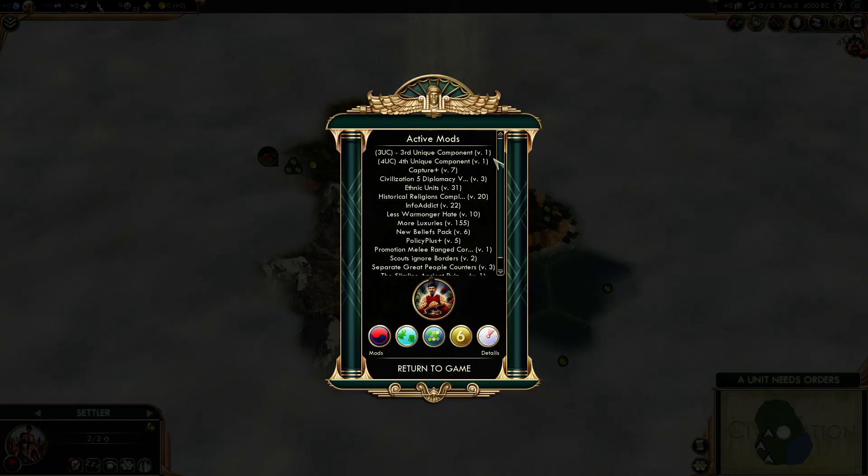We're playing with a lot of mods. The mods include 3rd and 4th Unique Component. We have Capture Plus, so we can capture all the great people, settlers, and even spaceship parts — if by any chance it goes that far. We're also playing with Civilization V Diplomacy Values, which on mouse-over gives us exact numbers of all the diplomatic modifiers. Ethnic Units is just a texture mod. Historical Religions Complete gives us a few more religion icons to choose but doesn't actually affect gameplay. Info Addict gives us a few extra info screens.